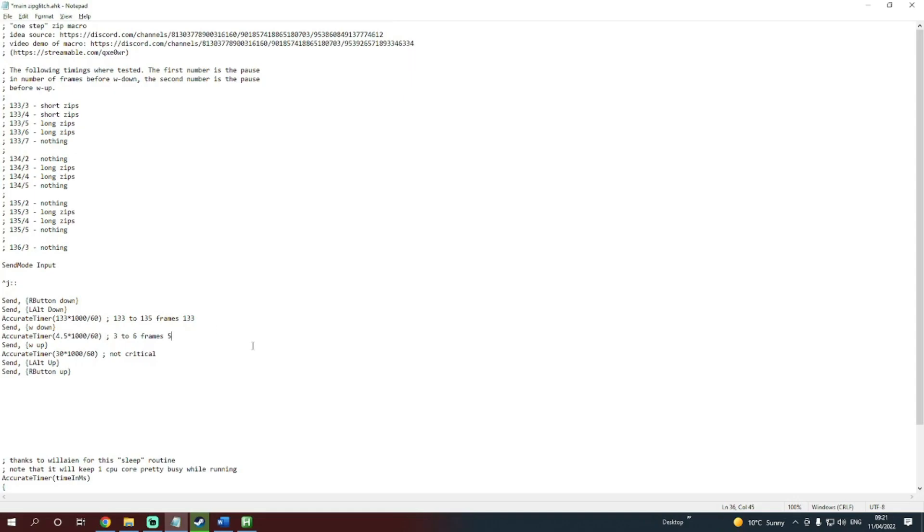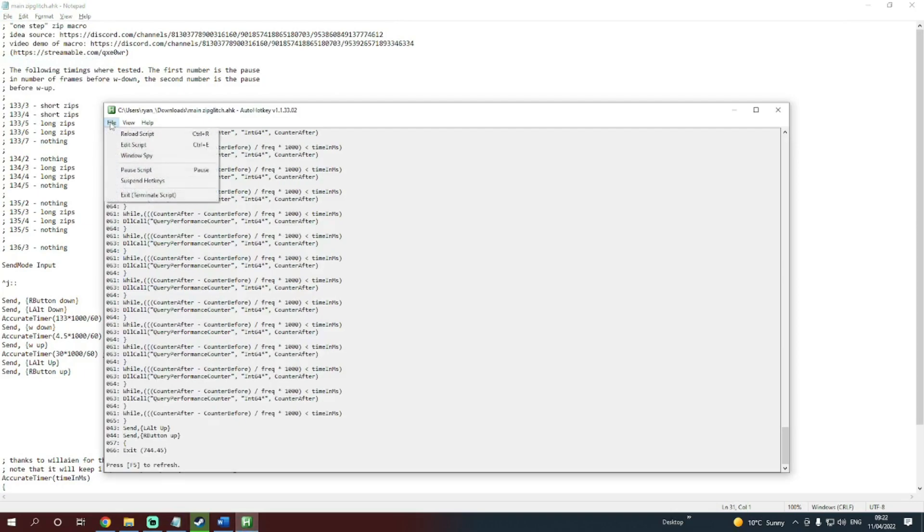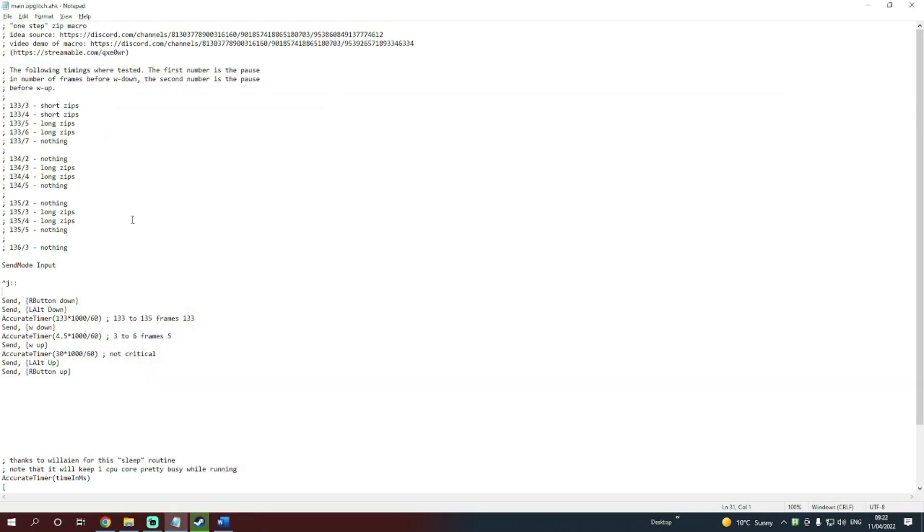I will also show you how to edit this code later and show you how to make it into a mega zip. Once you've edited some code, you need to make sure that you save it and then reload the script, because otherwise it will not use the edited version that you've just made. So make sure that you're doing that every time. This is the button that we're going to use to run our code — it's CTRL and J. When we're in game, we're going to press that and it's going to do this automatically for us and hopefully zip us across the map.